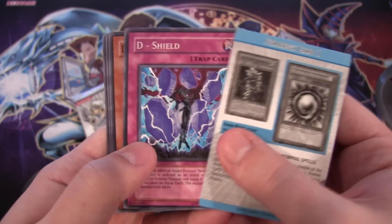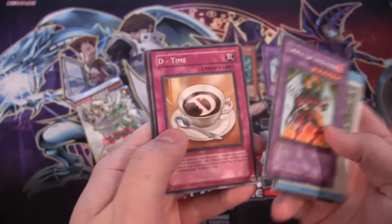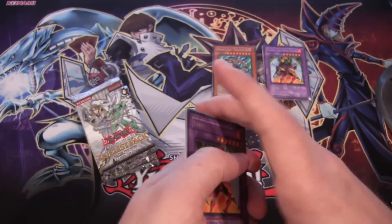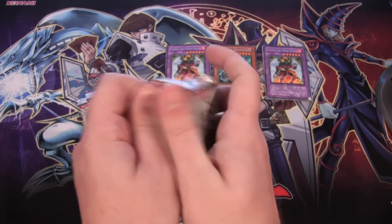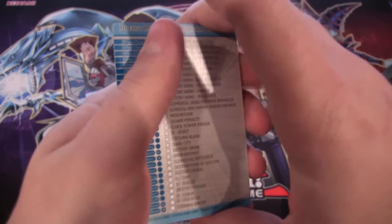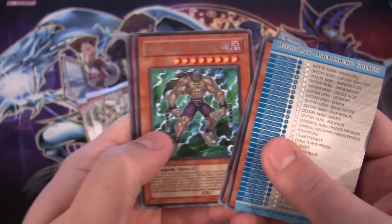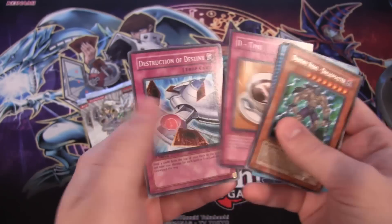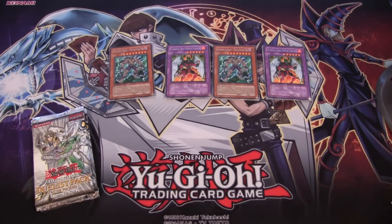Dasher, then also another Phoenix Enforcer. On to our fourth pack — there's like a checklist on this one, that's awesome. Another Dasher, then we got Dreadmaster again for a rare. Kind of noticing a trend here.